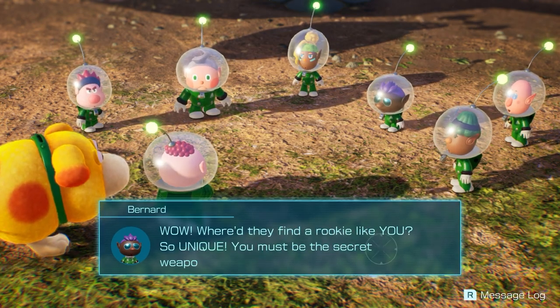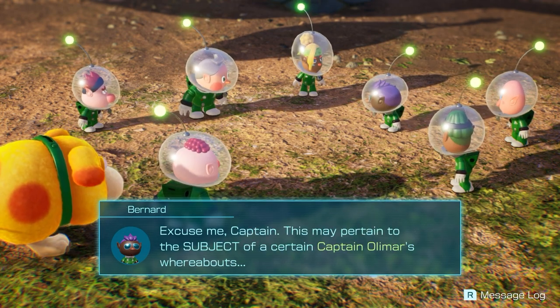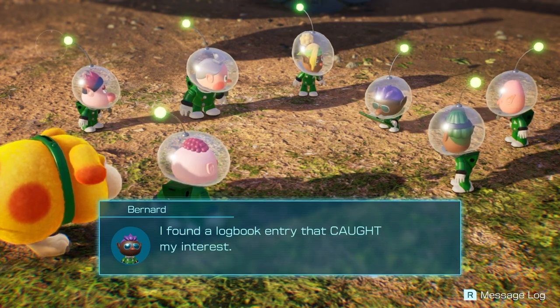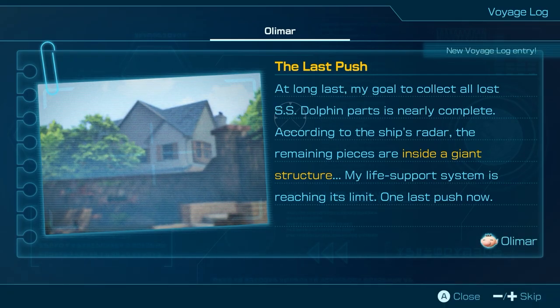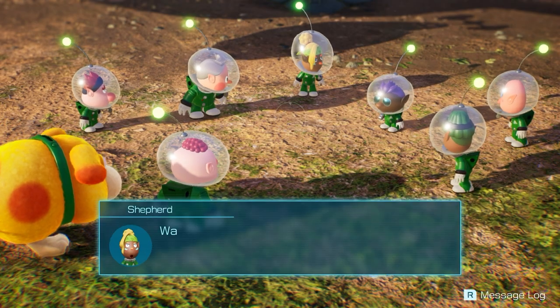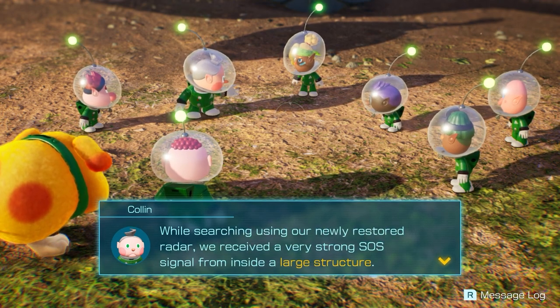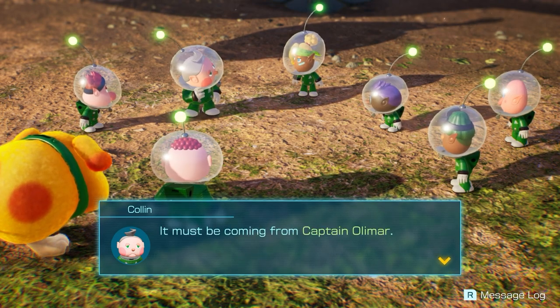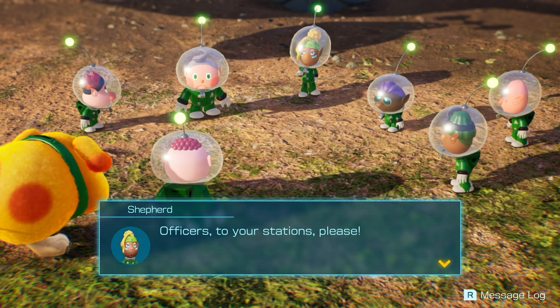'It's strange — since losing my leaves I feel light as a feather. Next time I get abandoned in a cave, I should be able to escape all on my own.' Oh, he's mad at me for running! 'Good — finally the rescue corps are together again. I hereby reinstate our primary mission: rescue of Captain Olimar.' Bernard found a log book entry: Olimar's last push to collect the SS Dolphin parts is nearly complete — the remaining pieces are inside a giant structure. We received a strong SOS signal from inside a large structure — it must be Captain Olimar!